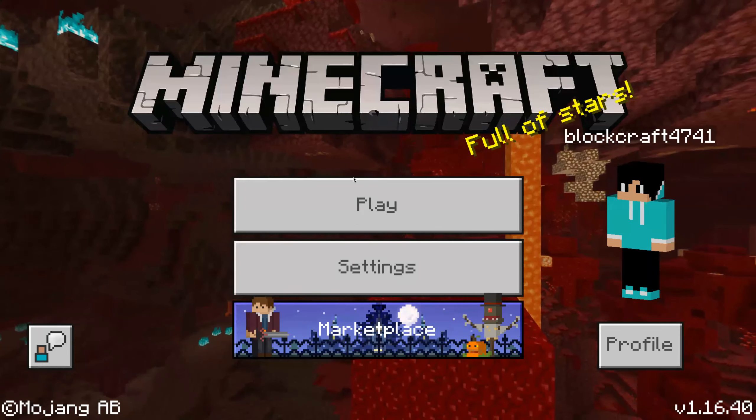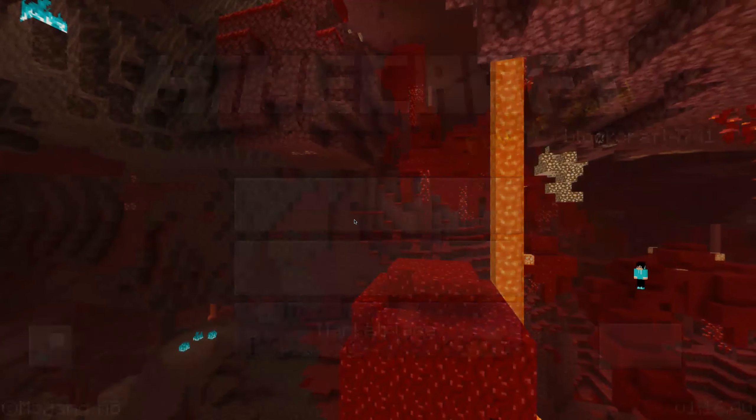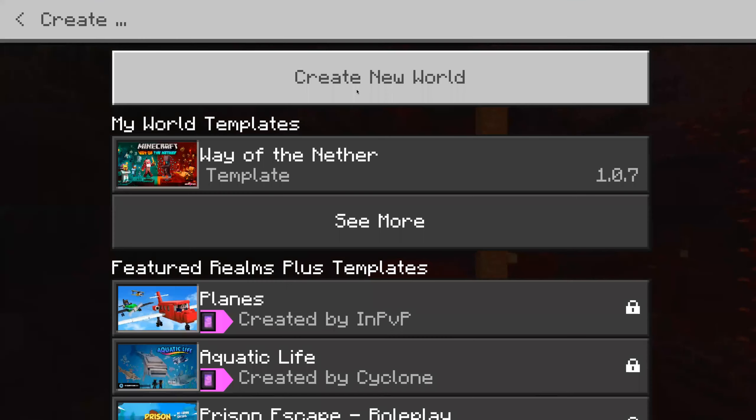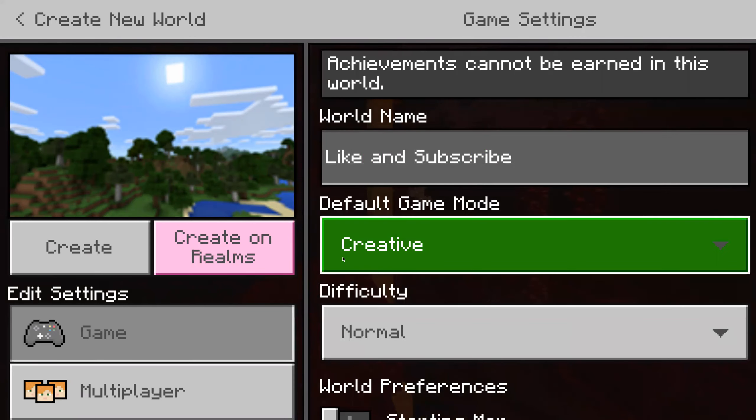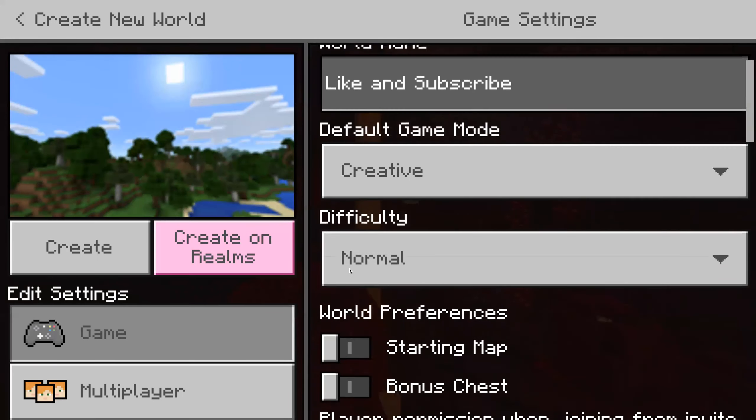It will bring you back to the marketplace. Now let's go back into our Minecraft world. We're going to just create a new world — remember to like and subscribe. We're going to set it to Creative mode.